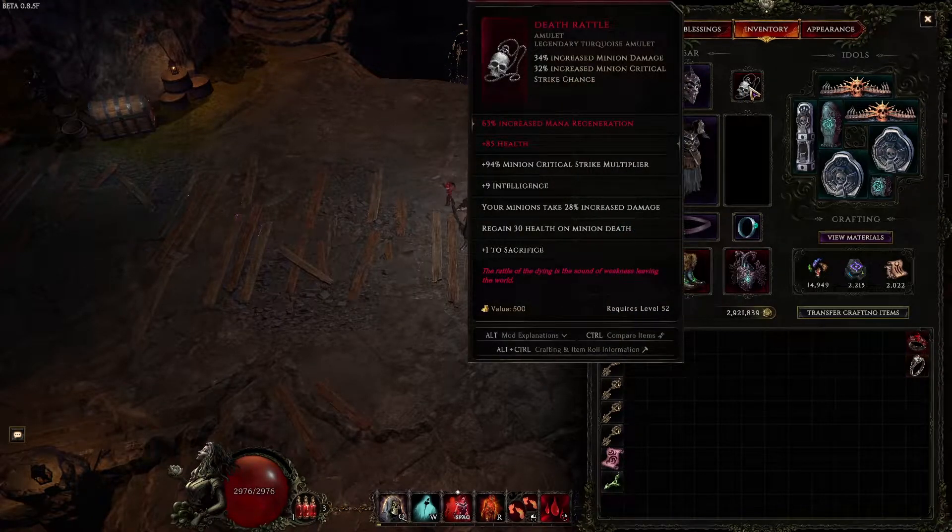For the amulet, Deathrattle, because it's the go-to for pretty much all the minion builds — minion crit multi is insane. For your fixes: health, mana regen. Mana regen is super important for this build. If you can also get minion health and minion damage, that works fine too, but do try to get mana regen.